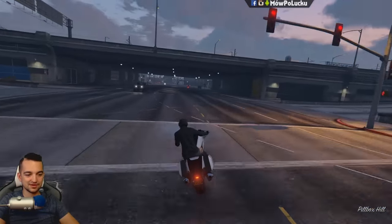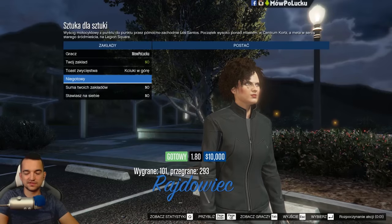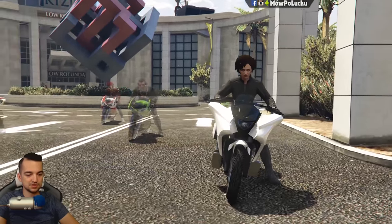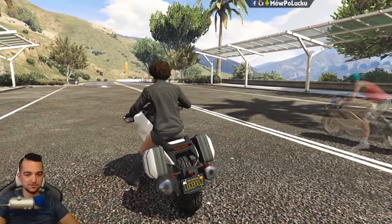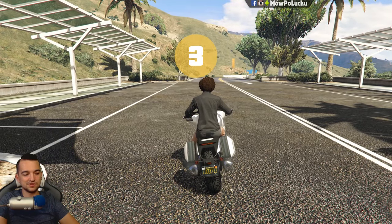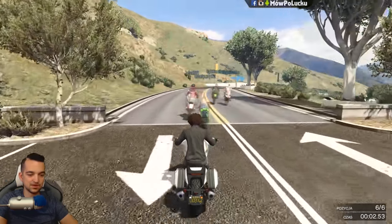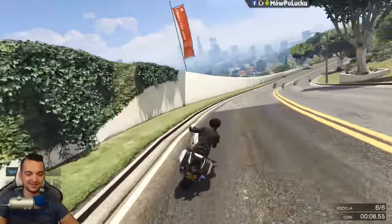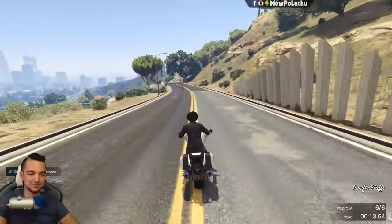Chodźmy teraz może na jakieś wyścigi i sprawdzimy ten motocykl w akcji. Startujemy wyścig — zobaczymy co wzięli przeciwnicy. Jest to wyścig bezkontaktowy po mieście i tutaj myślę, że będziemy mogli sprawdzić przyspieszenie Windicatora. Widzę, że sporo osób wzięło Batty 801 — oczywiście świetny wybór, świetny motocykl, najlepszy moim zdaniem. Niestety nie ma tutaj systemu KERS na wyścigach. Zobaczcie jak mnie Batty zostawiły — tam same Batty jeżdżą.